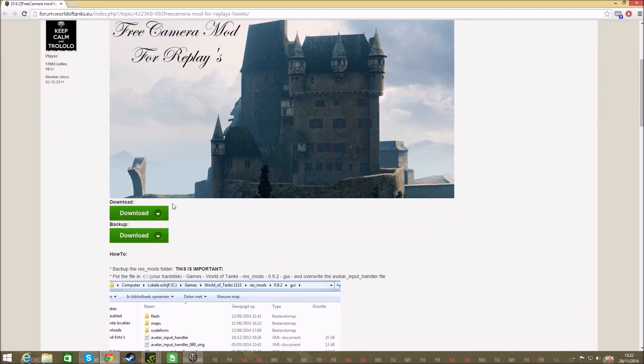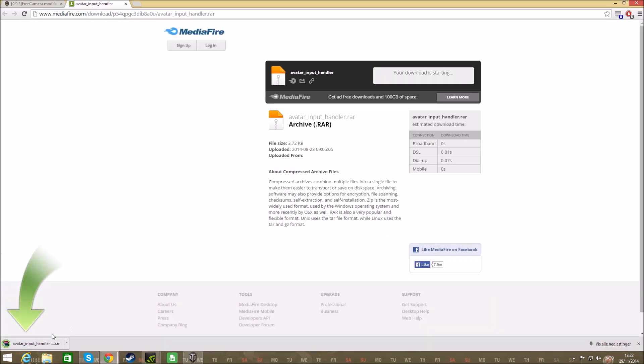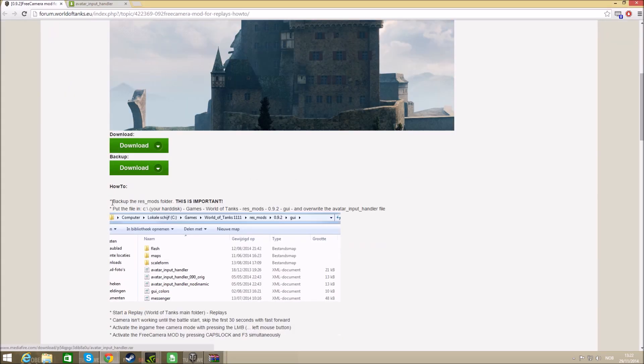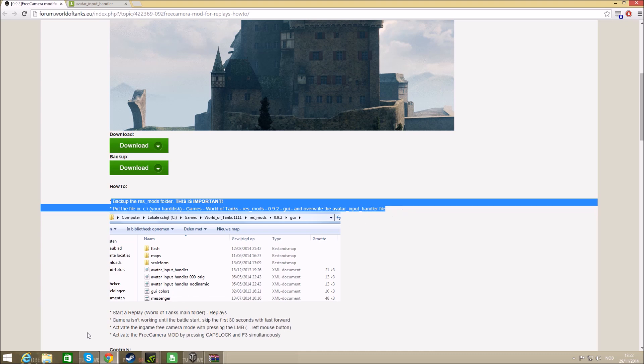This link will be in the video description. You push the download button and wait for the download. The description of how to install this is also on the web page as well, but I'm going to show it anyway.